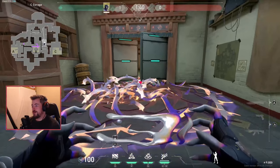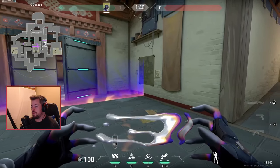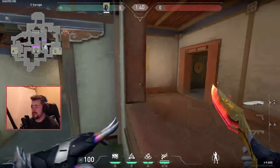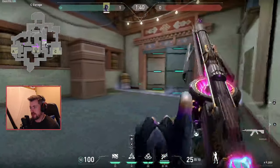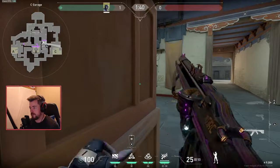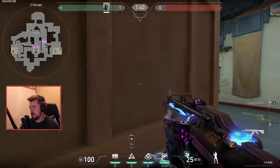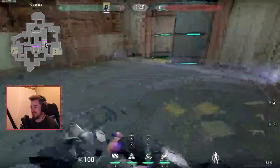For garage, I'd only recommend setting up there if you're going for a trap play — and when I say trap plays, I mean Judge plays. Throw your flash up here, set up with the Judge over here, wall activates, flash, swing — that's the only thing I can think of.